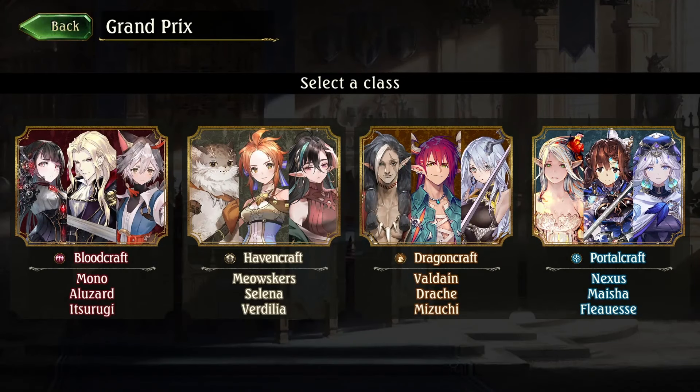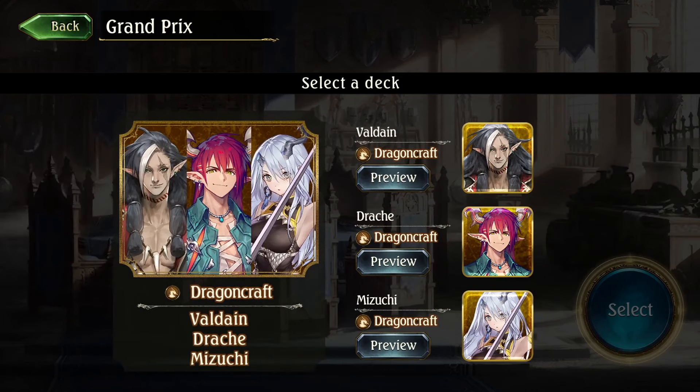The Heroes Battle Grand Prix has arrived and it's a weird format where you get to have leader skills, so your leaders actually do things instead of being cosmetics. The way the Grand Prix works, they offer you four classes and you can pick your class and then you pick your leader. I haven't touched this format at all, so of all of these I think the one I'm most interested in is going to be Mizuchi.